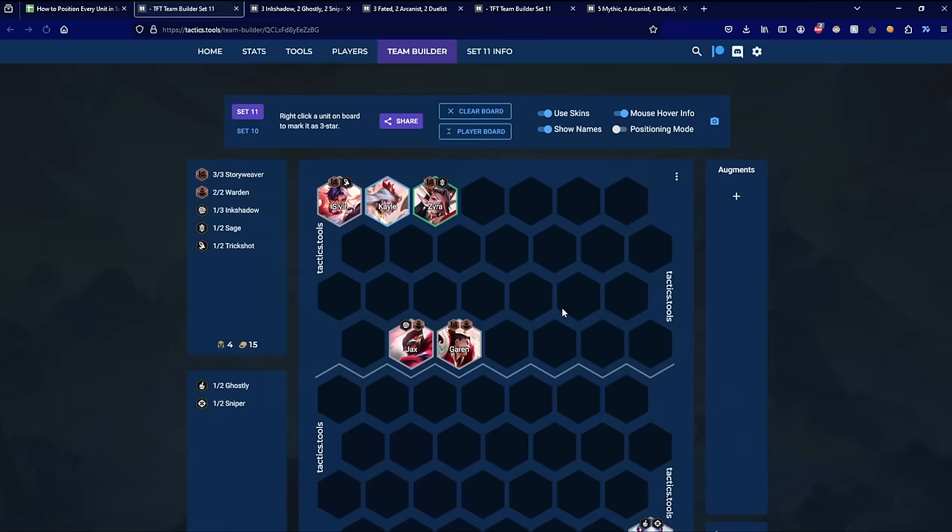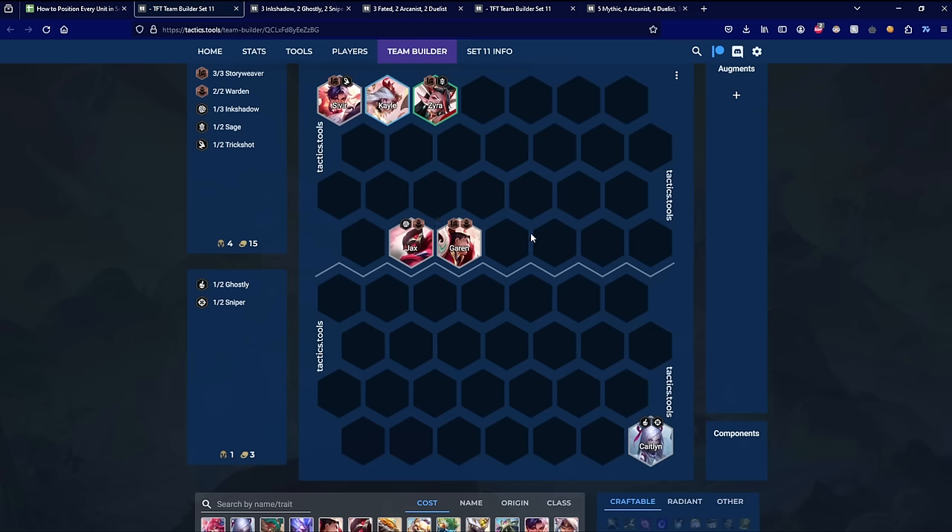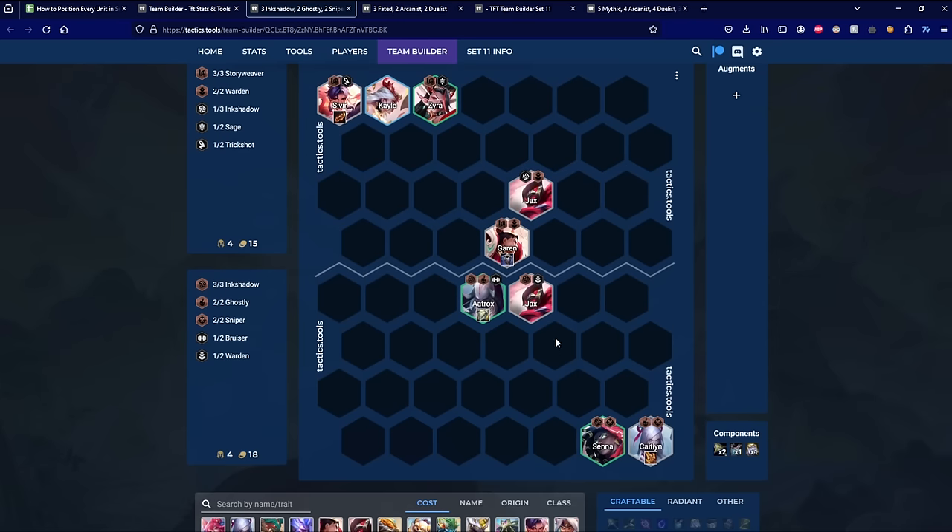Next, on to Caitlyn. Caitlyn targets the farthest unit from her on the board. She casts a long-range spell that does more damage the farther it goes because of her Sniper trait, if you have it active. This spell can also be body-blocked, so if there's a unit between Caitlyn and, say, the Sivir, it can be blocked by the Garen. You sometimes want to try to directly hit the Sivir. The first thing you can try is to directly snipe the Sivir by placing Caitlyn in the middle, giving her a clear shot, and with a Dagger or IE in the early game, it can one-shot Sivir even at 2-star if you have Sniper active.